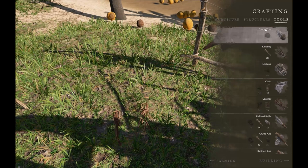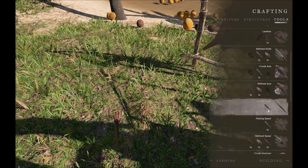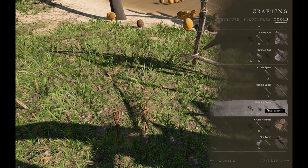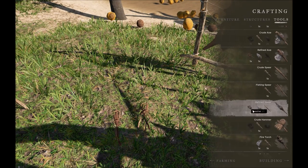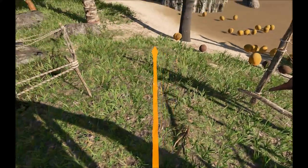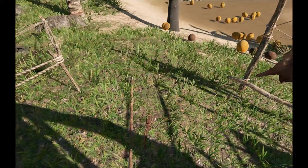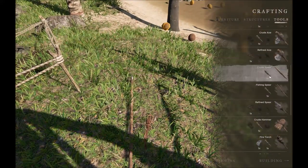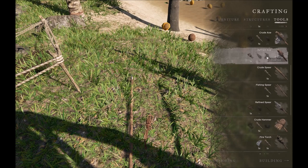Now we can craft a refined spear, which is much better than a regular spear. You need a crude spear, a stone tool, and with the leather we just made, we can go ahead and create it. You can also craft a refined axe with leather.